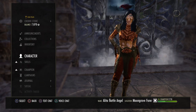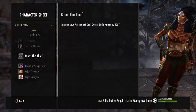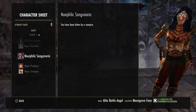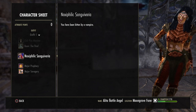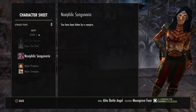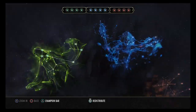The mundus boon I'm running is The Thief, just for more critical chance. You do not have to be a vampire — I'm not even a vampire, I've just been bitten and haven't turned or purified it. You can be a vampire if you want, or don't — it's entirely up to you.